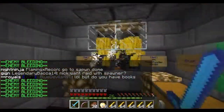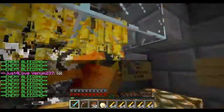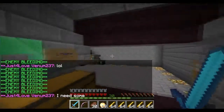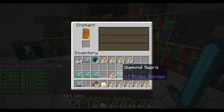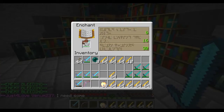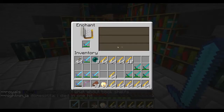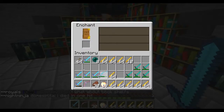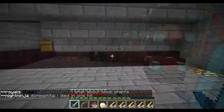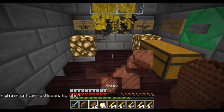I'm about to get my fourth level 30 in a couple of seconds — once more these blazes just die. There's our fourth level 30. Come on, I want a Sharpness 5 enchantment. Oh, here's a short one: Fire Aspect 2. I can put that on a Sharpness 4 or Sharpness 5 sword in the future, so that works out fine.